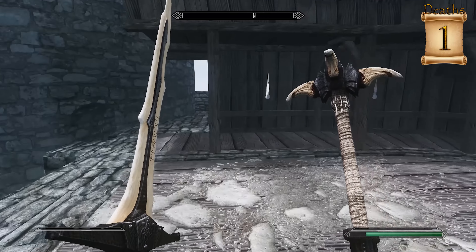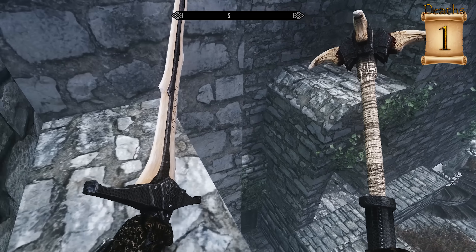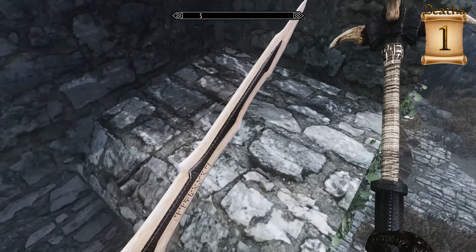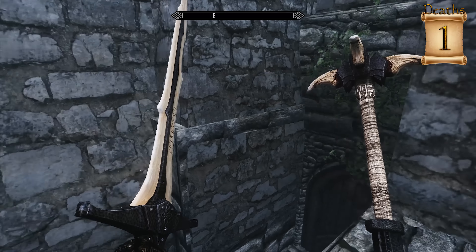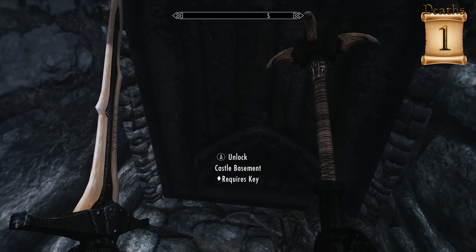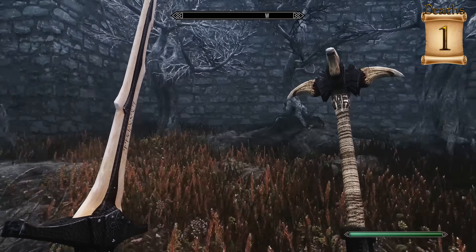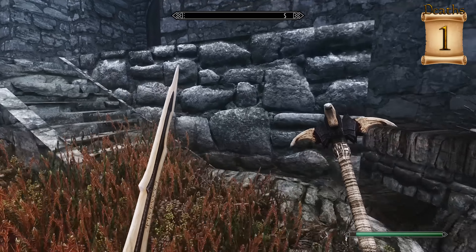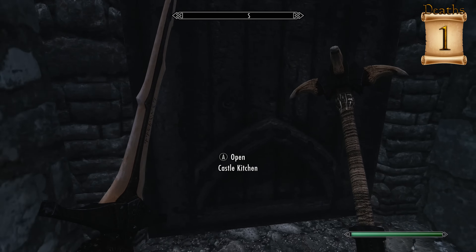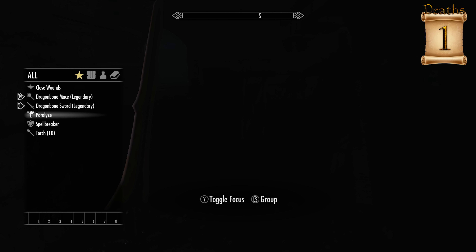This is the door that we need to unlock — so we need to find the key for that. I'm sure there's a door or two all the way down here. Castle Basement also requires a key. Are there any other areas we can enter here? I guess not. We're going to go ahead and go back — I guess we did need to go to the Castle Kitchen and back to that first floor area. That's probably where the key is.